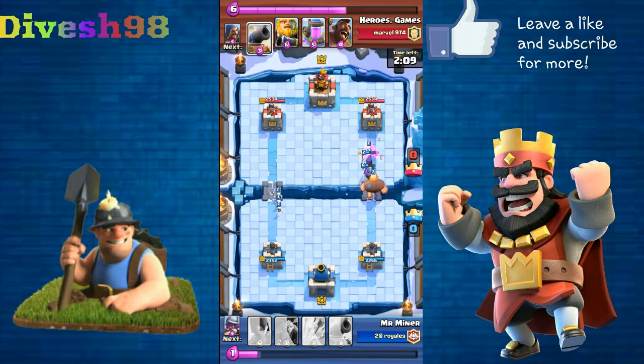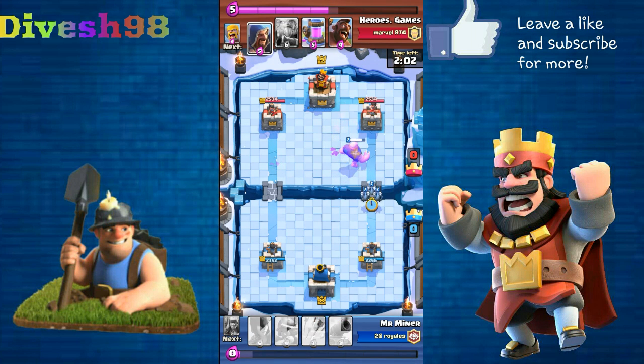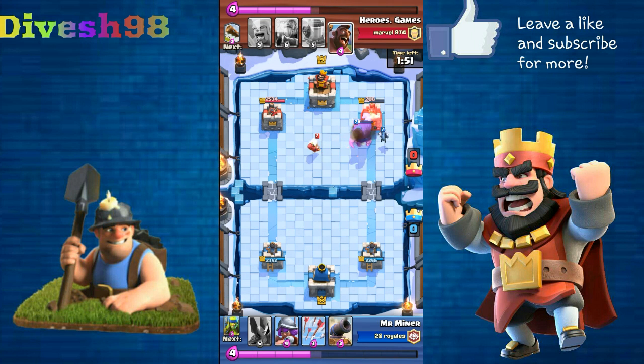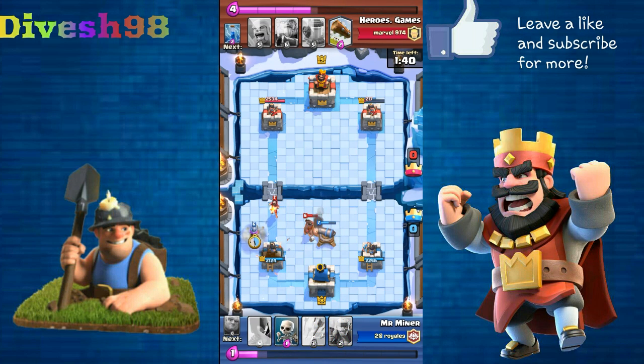The musketeer was supposed to go behind the giant, but he zapped everything and things just went to hell. Luckily he zapped and my minions were under-leveled, so I saw a chance to sneak them in. One minion helped the giant shred that tower to almost nothing, so I was sitting pretty well in this match.